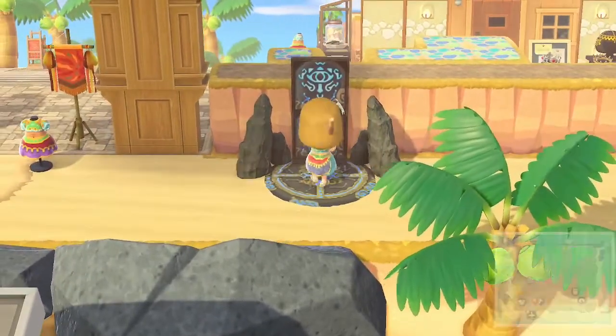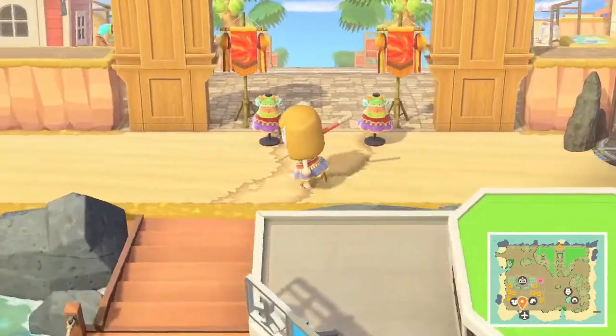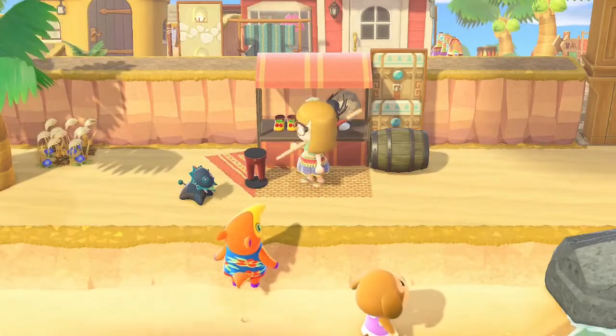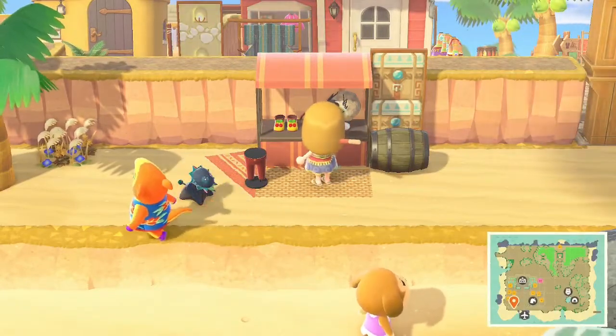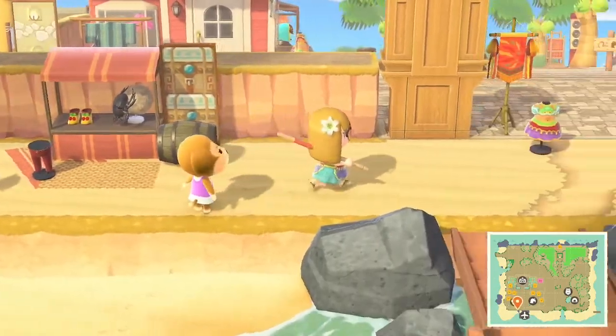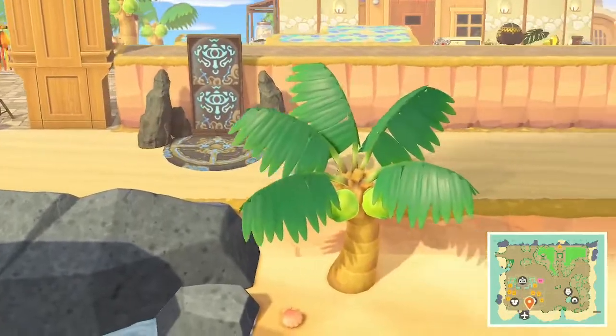We have the little shrine here. Over here we have the sand seals and also the traveler who we essentially flirt with to get the sand and snow boots, which I love — that's one of my favourite side quests.